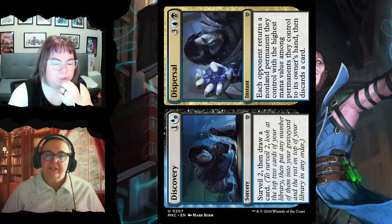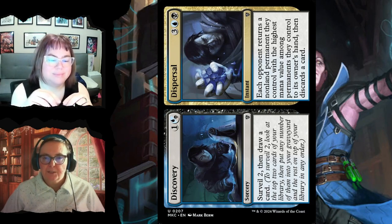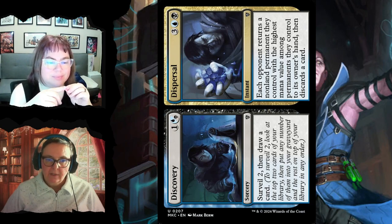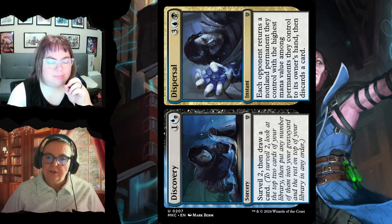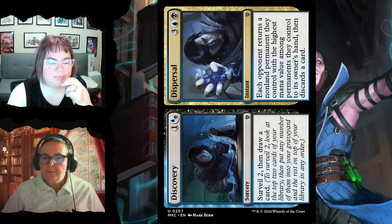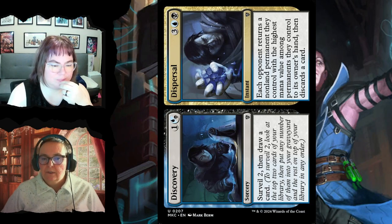Discovery // Dispersal from Ravnica is a split card. Discovery is a sorcery for two: surveil two then draw a card. Dispersal for three, blue, and black: each opponent returns a non-land permanent they control with the highest converted mana cost among permanents they control to its owner's hand, then discards a card. Especially useful when they have no cards in hand — you return something great from their battlefield and force them to discard it.